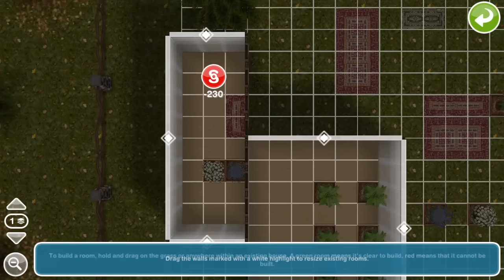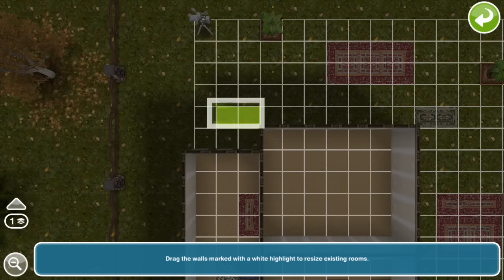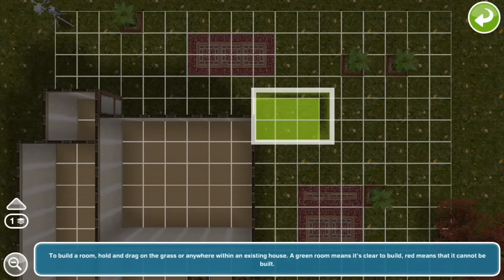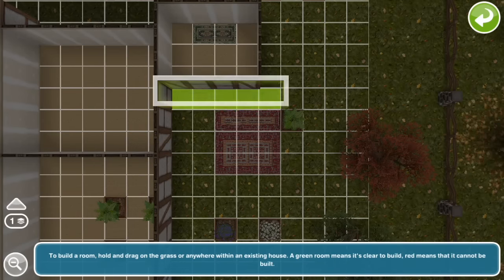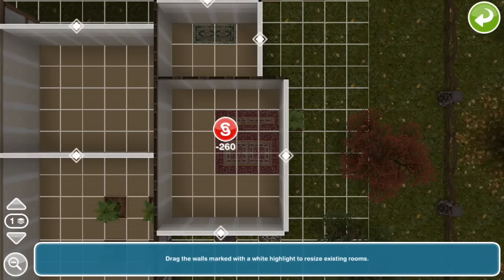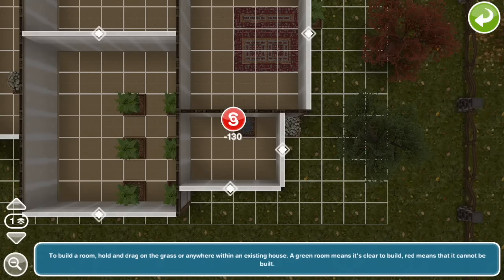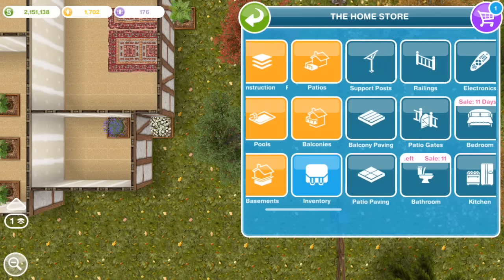The lot I'm using is the Wizard Cottage lot, which is a prize for completing the Saved by the Spell quest — we've got a tutorial for that on our channel as well. I deleted the rooms of the original Wizard Cottage, but I'm leaving stuff like rugs and plants in place because I'm probably going to want to use them for the fully furnished version of the house.